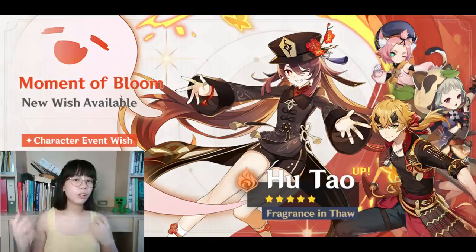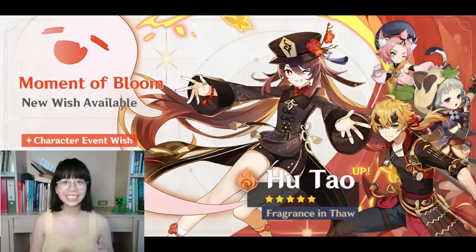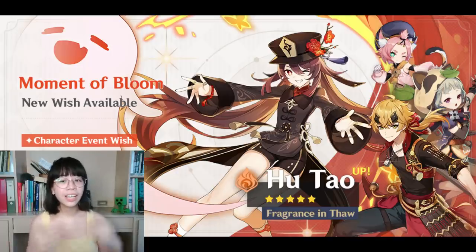Overall, between these two banners, both of them have a lot of value. Hu Tao and Touma speak for themselves, but I'm pretty excited about the new weapons and the fact that Staff of Houma is back. Regarding your pulling, as always, practice caution with the weapon banner — it can go so wrong so fast. I'd still love to hear what you think of these banners and which banner you're pulling on, if any, or if you're just saving for the future.